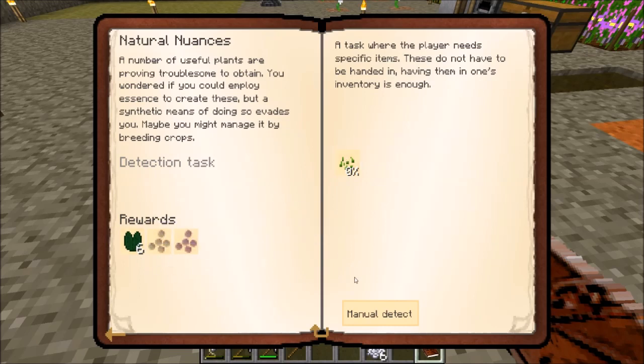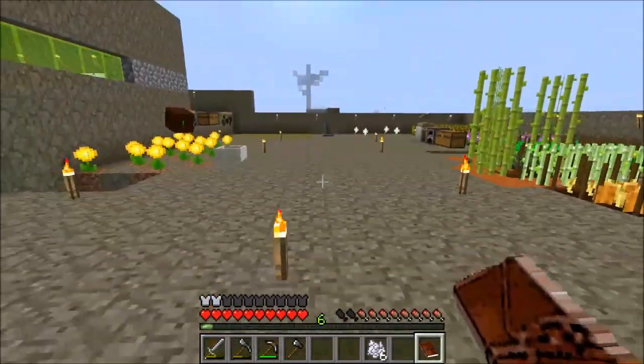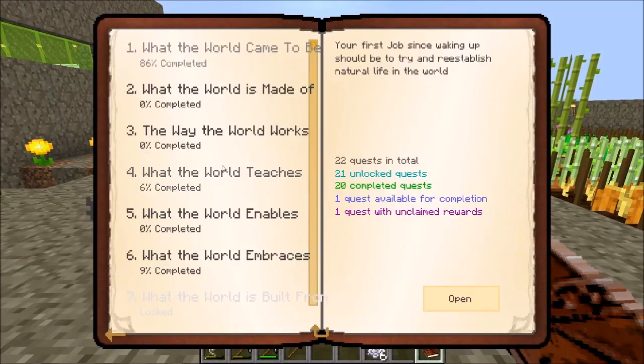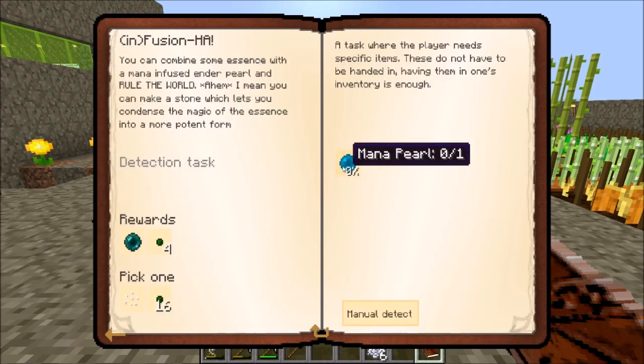While we're waiting for that to happen, let's see if there are any other quests we can complete at the same time. Let's go into the next one called 'What the World Is Made Of.' This one wants us to make a mana pearl — you can combine some essence with a mana-infused ender pearl to make a stone which lets you condense the magic of essence into a more potent form. We'll check NEI to see how to make a mana pearl.